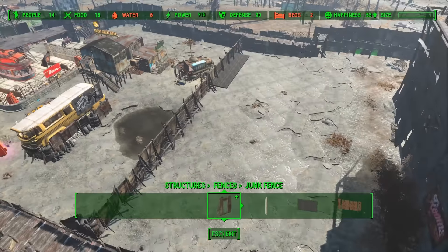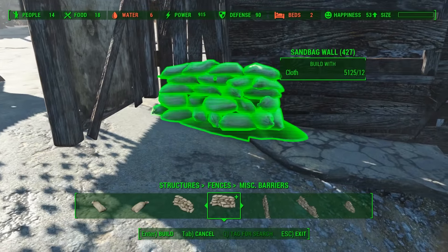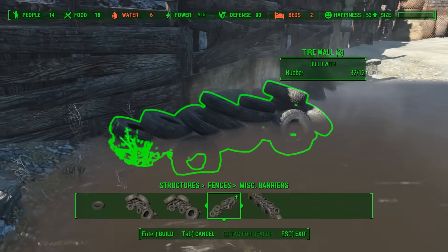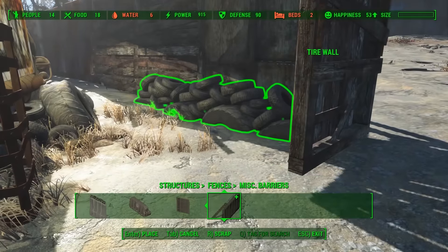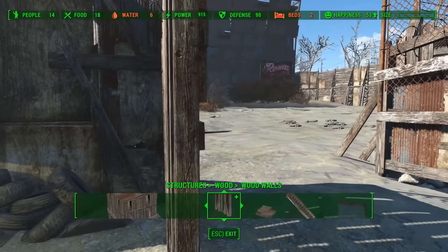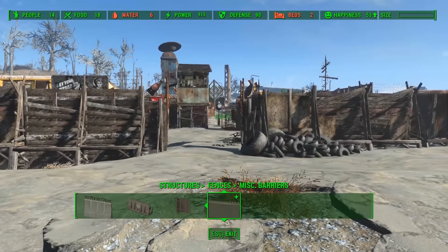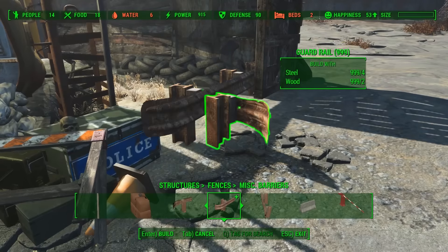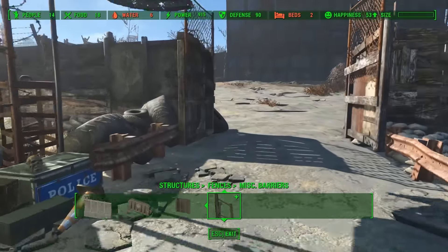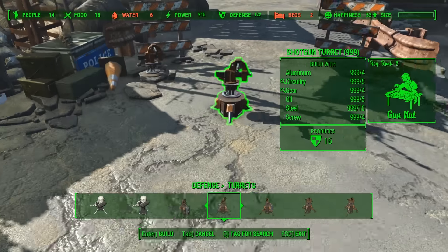I walled off half the settlement using the big tall junk fences and the smaller ones, and used the junk fence gate to bring it all together. I used sandbags and tyres to break up the wall and make it look more realistic, like it was actually built and thrown together in the apocalypse rather than just a line of junk fences. There were little gaps on the side of the gate, so I used half fences to fill them in before adding more tyres. The gateway looked a bit boring, so I used road guardrails, sandbags, and tyres to add character, then added some barriers and shotgun turrets placed in the ground.